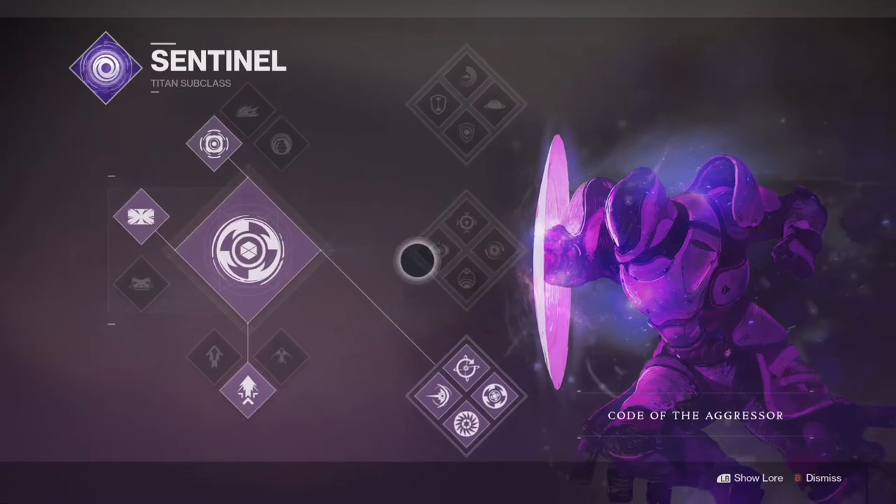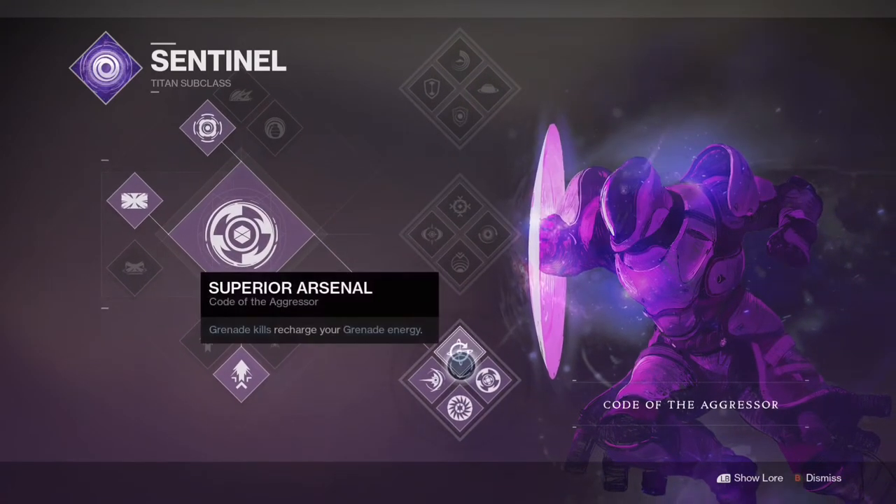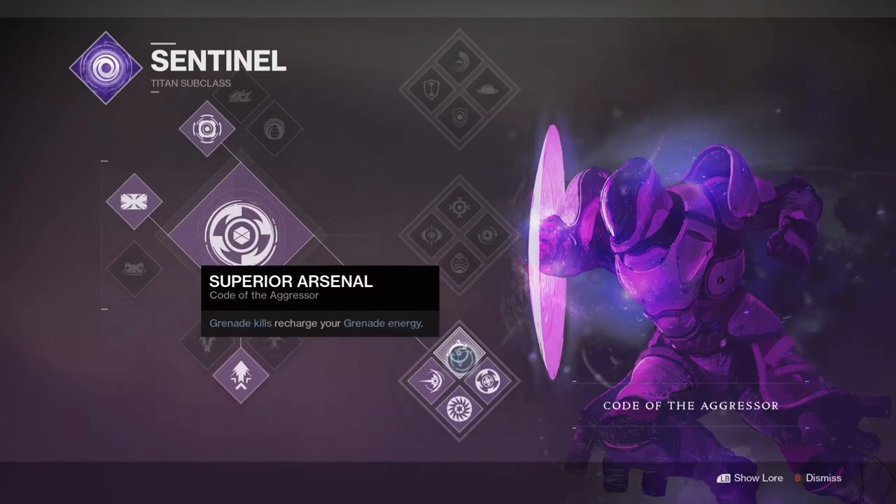We're going to be running bottom tree Sentinel, mainly for Superior Arsenal — when you get grenade kills it recharges grenade energy.